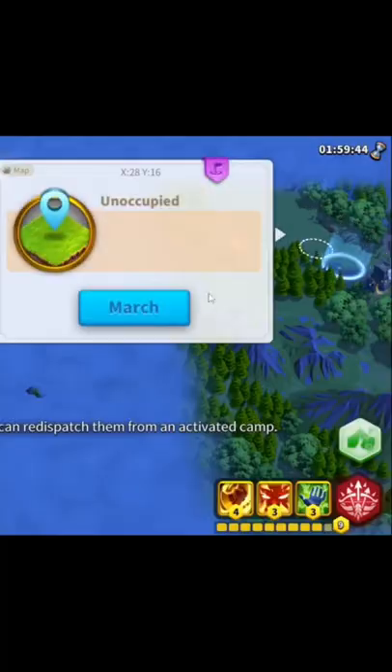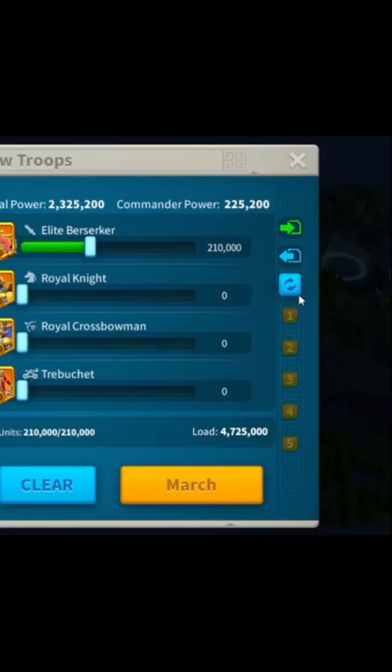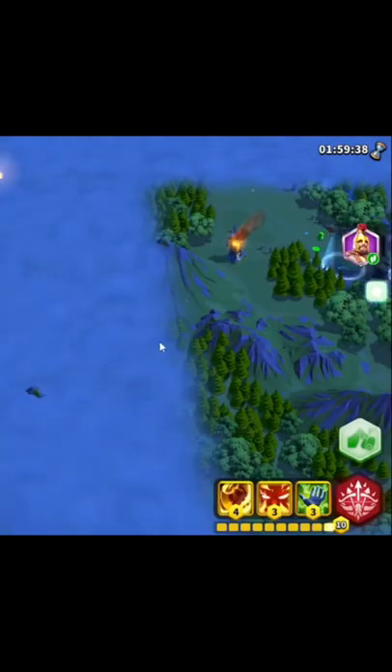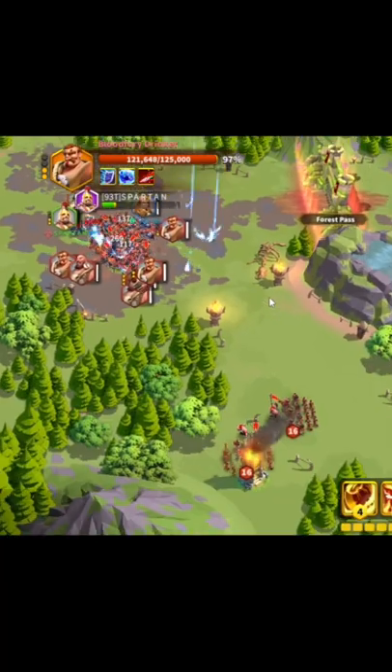Rise of Kingdoms tips part one — here's how you can finish Ian's Ballots in just a few minutes. First, you want to spawn with your fastest march and just directly go to the statue. Ignore everything else until you reach there.